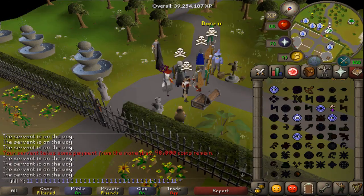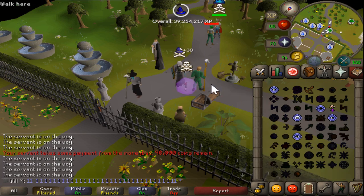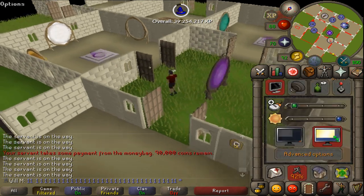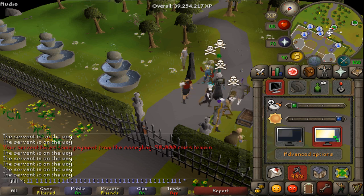As soon as you come back into Camelot, you can swap over to the spell book, click teleport to house, and rinse and repeat. I thought it was super interesting - let's see if I can do it one more time. And yep, see? It works again.